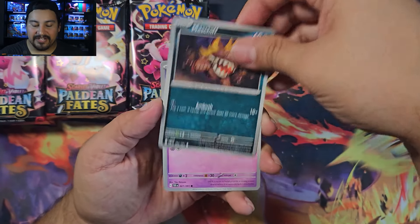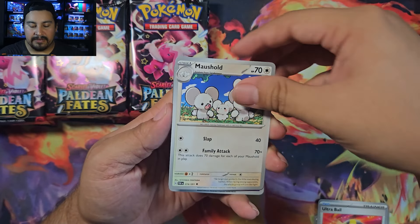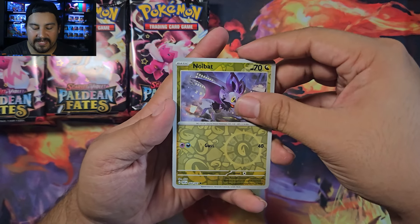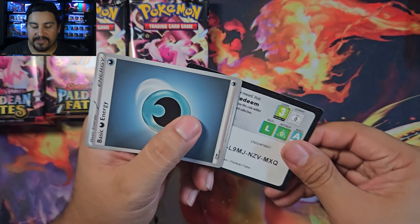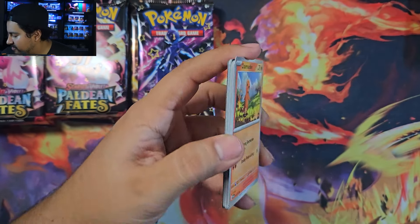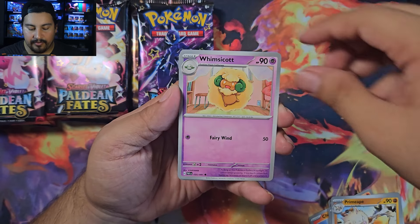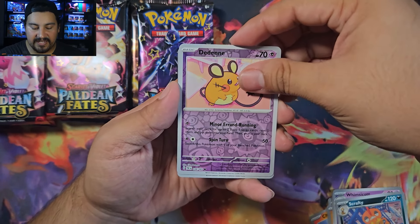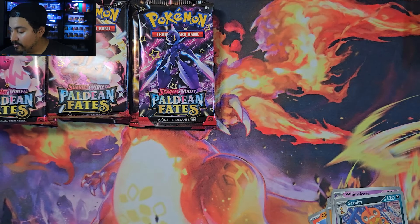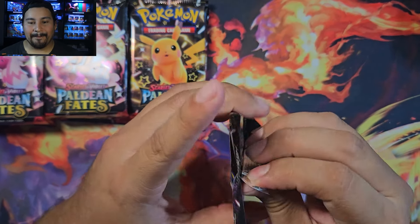Starting off pack one: Mastiff, Ralts, Magmar, Fidough, Ultra Ball, Maushhold — nothing there. Pack two: Charmander, Rare Candy, Barboach, Primeape, Whimsicott, Scrafty, Dedenne, and Rare Candy. We did get a Rotom so brought some heat, but not the heat we wanted.